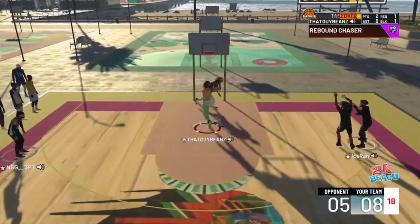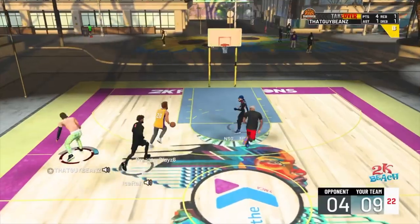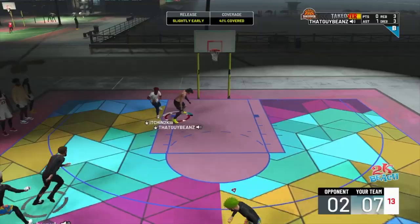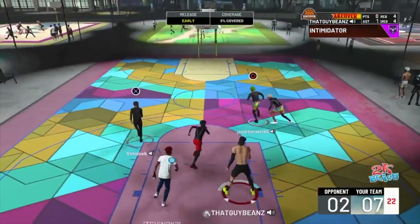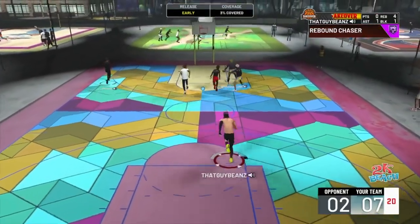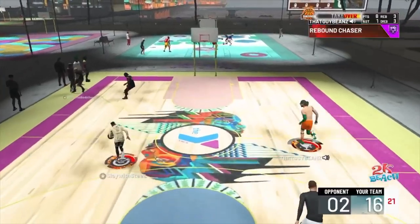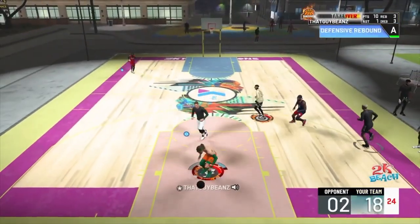He's a hybrid of Shaquille O'Neal and LeBron James. The only thing this build can't do is shoot. But if you follow these badges — the best badges to run — and the best animations, you're gonna get everything you're seeing on the screen and maybe even more. I've already given you the build, and here I'm about to give you the badges and animations. You get 16 finishing badges on this build if you make it correctly.